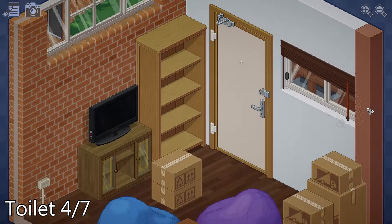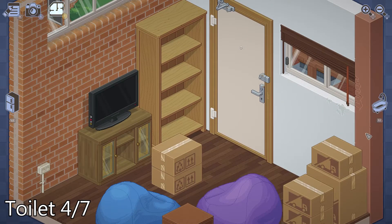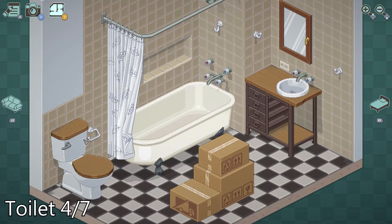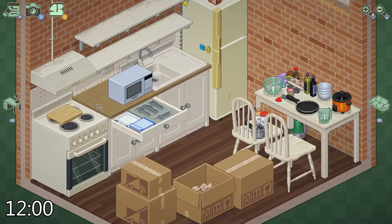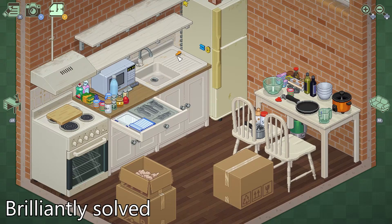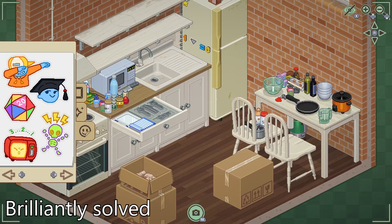We're opening up 2013 with another toilet. Later on, still in the kitchen, you'll have some fridge magnets. Set them on the fridge to where it says 1 plus 2 equals 3.